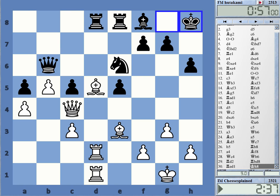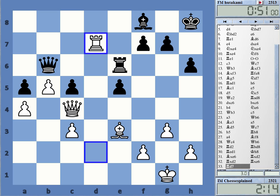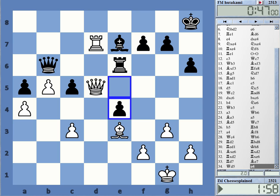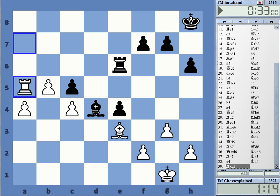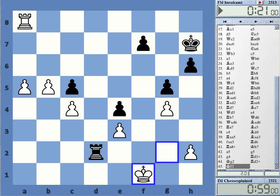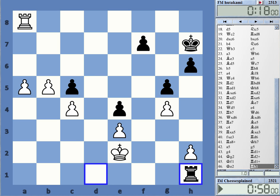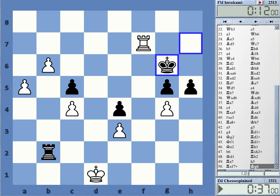Black is completely tied down. I probably could have won this somewhat quicker — maybe with c4 or some improvement moves. But it does win. I made it a little bit difficult for myself with the checks, but ultimately the pawns will win.